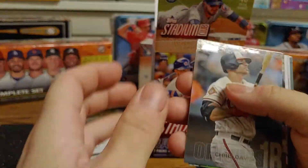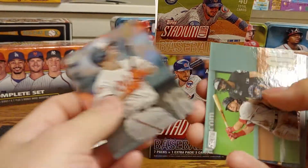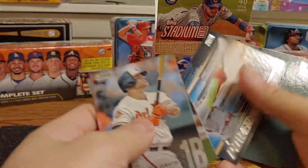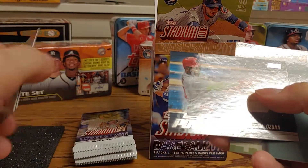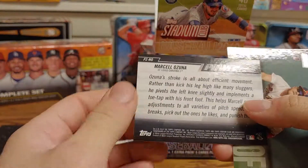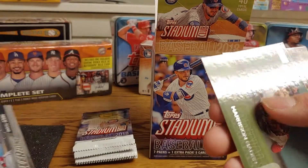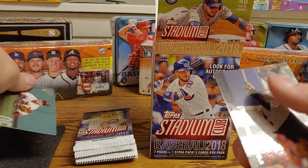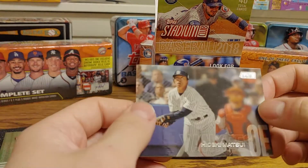All right, so next up we got a Chris Davis, an Andrew Benintendi, a Marcell Ozuna Power Zone, a Harrison Bader rookie card, and then a Hideki Matsui card.